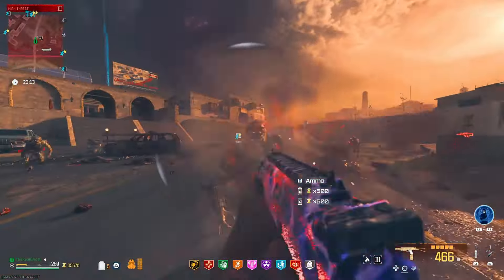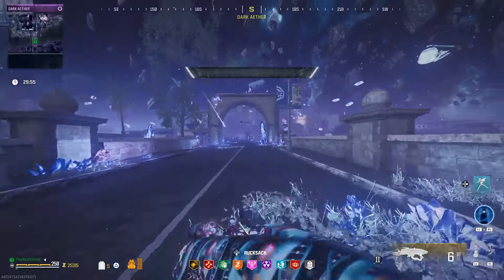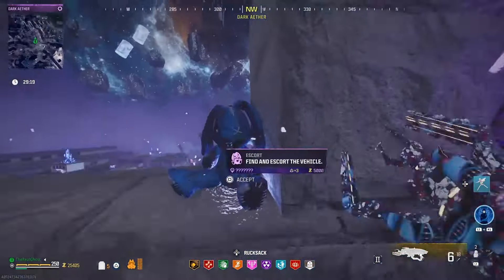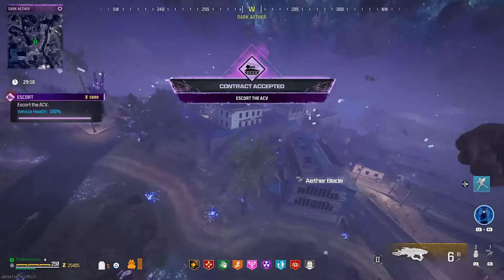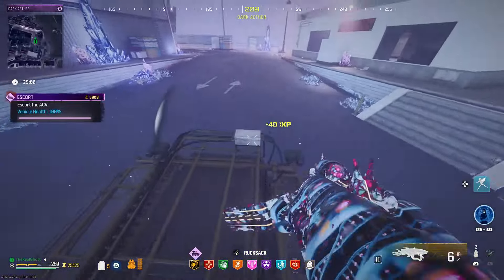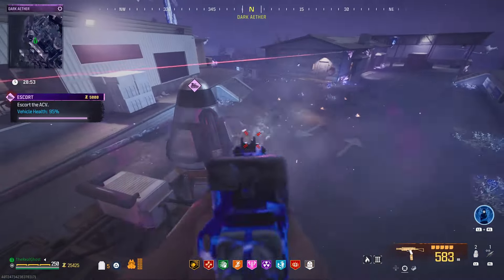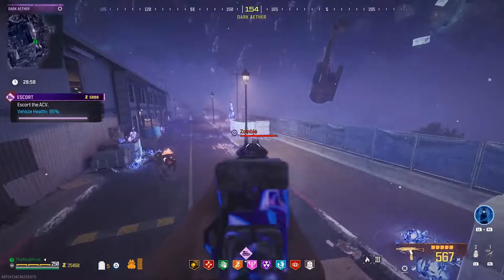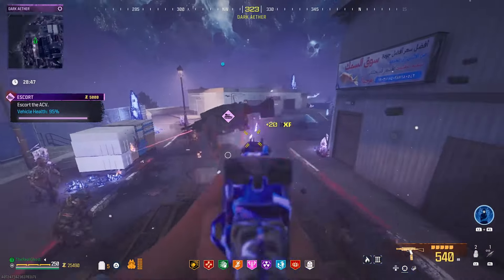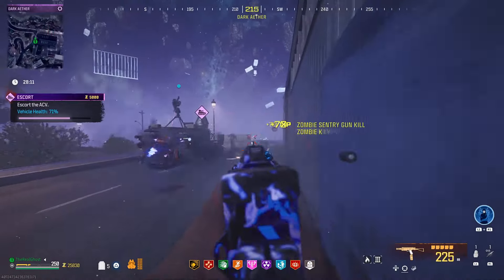Let's talk about how fast this X13 just shredded through those mega abominations — it was actually incredibly fun to use. Absolutely nothing in the red tier zone stands a chance. If you don't have Magna Holding yet, it's still pretty good. With the drum mag you get 50 rounds, and after Pack-a-Punch you're sitting on 100 rounds before reloading — not too terrible especially with Speed Cola since the reload is pretty fast. With the largest drum and Magna Holding you'll have 600 rounds, though you might find yourself running out, especially in the Dark Ether escort.